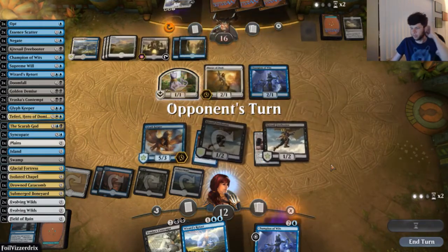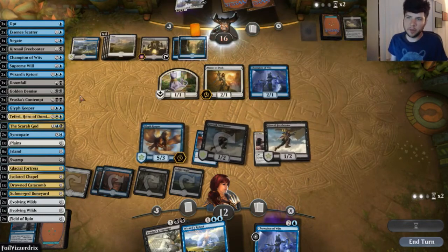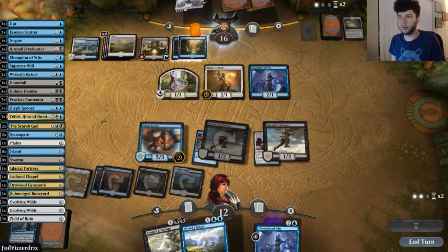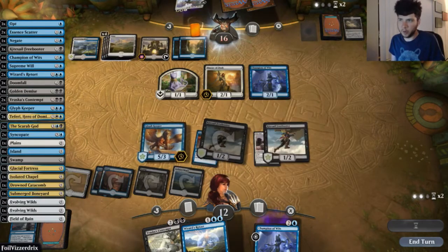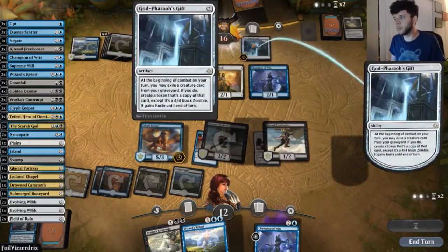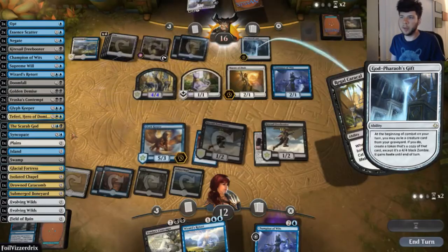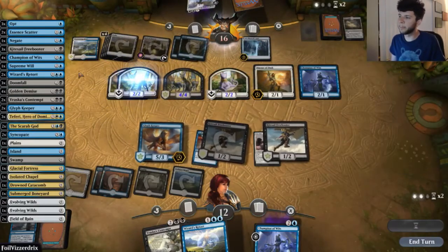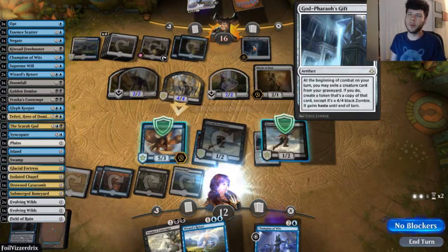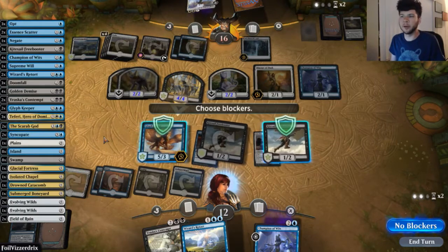We get through for one. Once we have Glyph Keeper resolved, we want to get to our next turn with Wizard's Retort to protect it and start getting through. Then opponent just plays God-Pharaoh's Gift straight up — well, that's probably going to be it, guys.